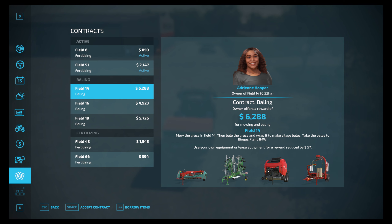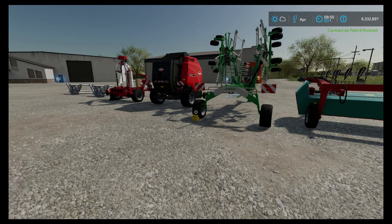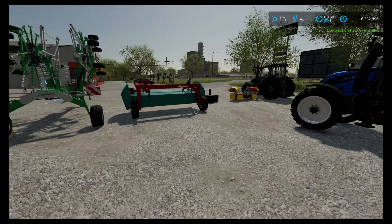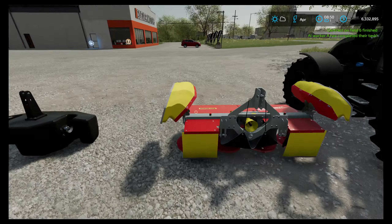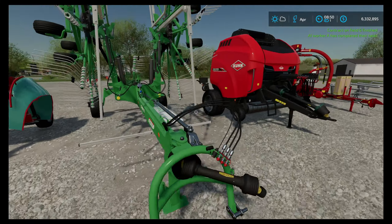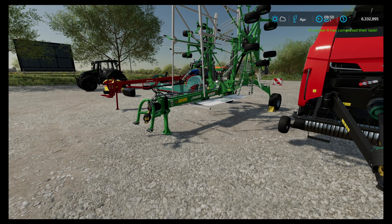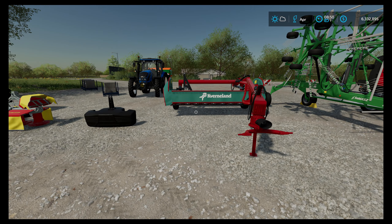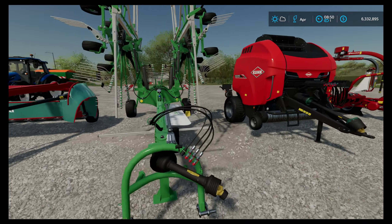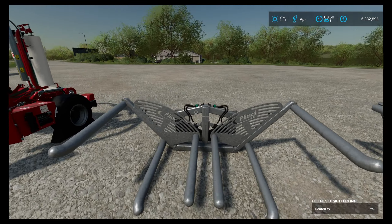Making silage bales — you can see the sheer amount of equipment that's involved. You borrow items. This is why you only do one at a time, so you kind of know which is for which farm. You've got your grass cutting with a back cutter and a front cutter, and you've got your wind rower that puts it in rows for you. Depending on if you had a higher-end cutter, you wouldn't need to use the wind rower — it would put it in rows for you. Then you bale it, then you wrap it, and then you pick them up and deliver them.